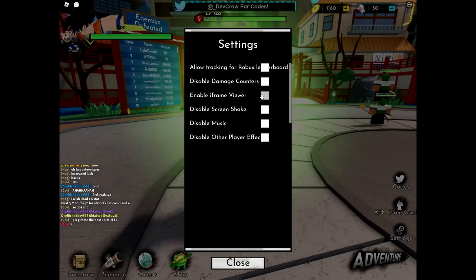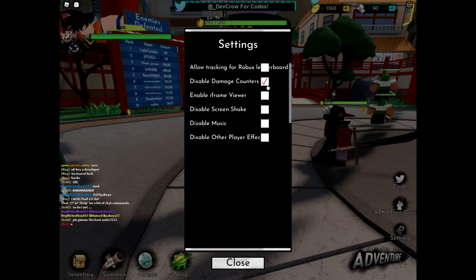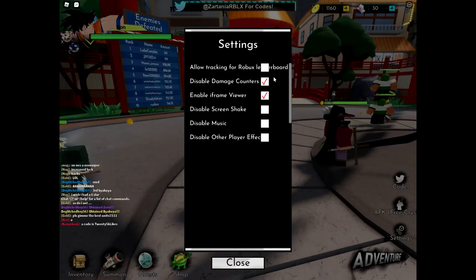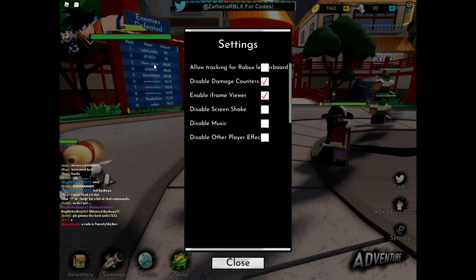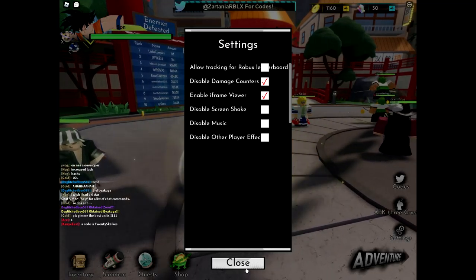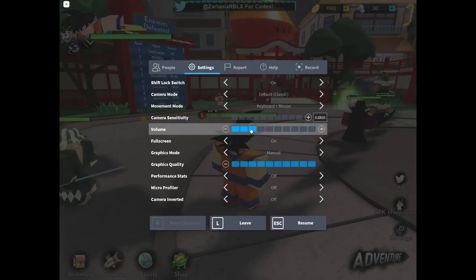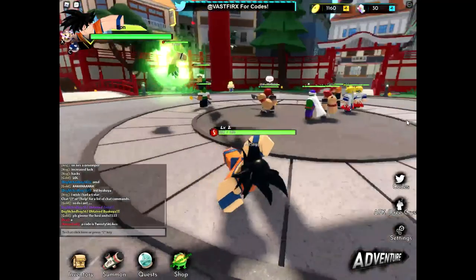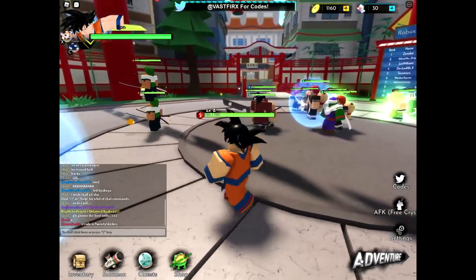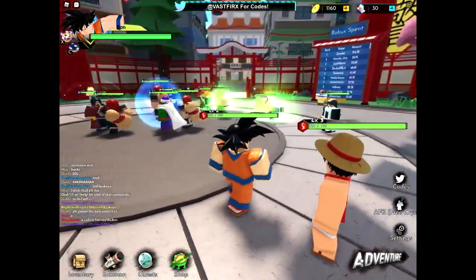In settings: enable the invincibility indicator so you know when you're invincible; disable damage counters — it might help with lag; allow tracking for the Robux leaderboard is your choice. You can disable screen shake, other player effects, or disable music. I'd recommend having the sound quite quiet, because when you're attacking a ton of enemies at once the noise it makes is painful.